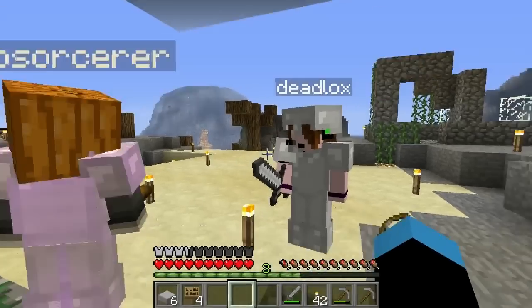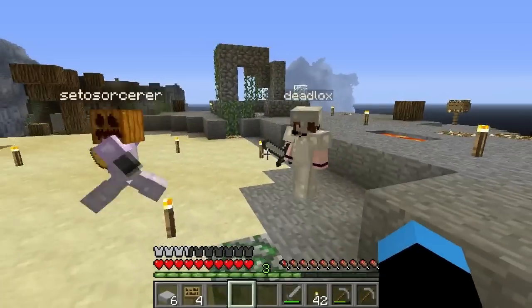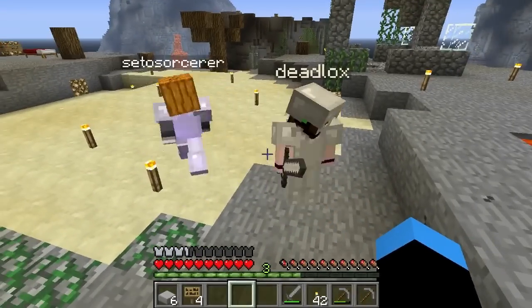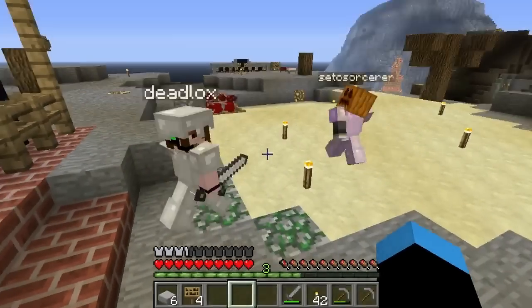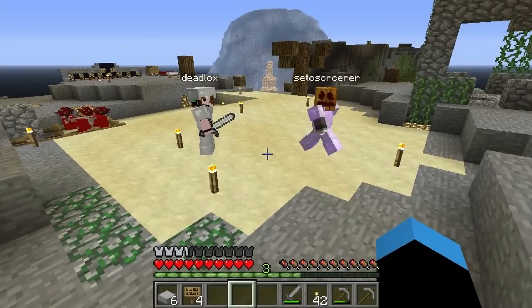All right, well anyways that was episode two — we accomplished a lot! Look at you all decked out and enchanted. I'm still kind of shitty but I am pumpkin man! Oh crap, now I lost my bow. Alright guys, that is the end of the second episode. I hope you really enjoyed it, it was a lot of fun. If you want to play this map for yourself it will be down in the description, as well as the map creator. Anyways guys, I am Deadlocks, this was Husky and Seto — peace out!